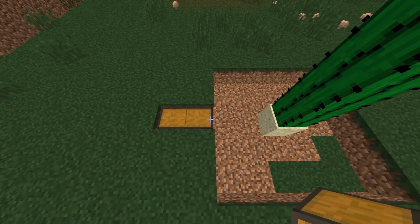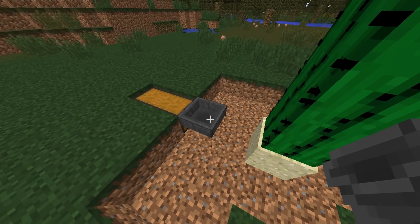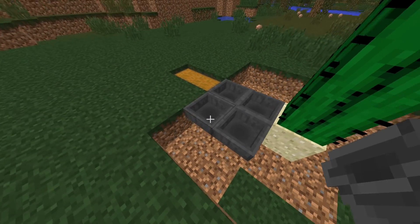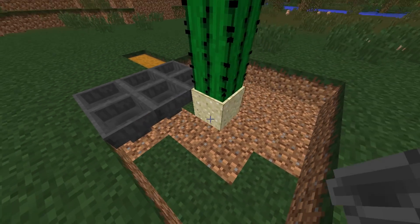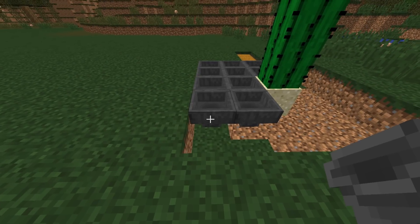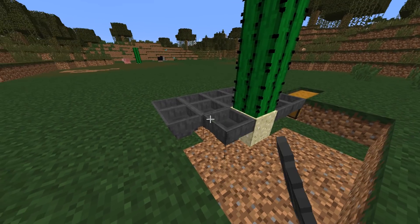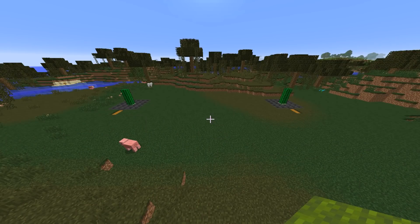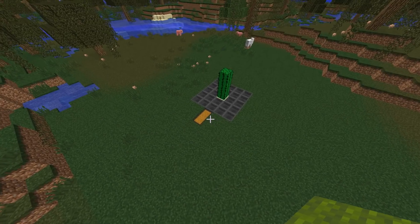Place a chest and point a hopper into it, then get a load of other hoppers pointed in towards that hopper. Yes, this is quite a lot of iron, but slime balls are worth it - they are invaluable in redstone builds. You've got to have sticky pistons and slime blocks. So two cactuses growing in the swamp surrounded by two rows of hoppers pointing into a chest.